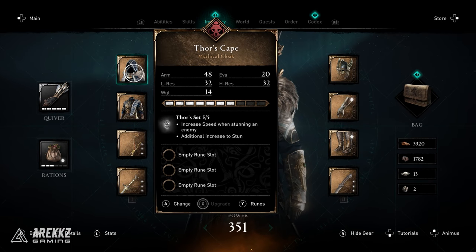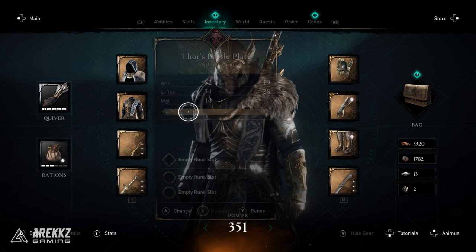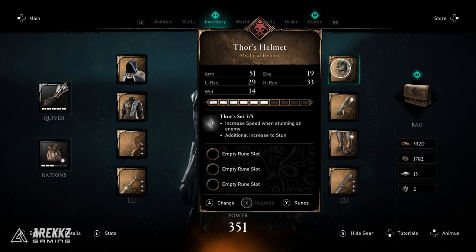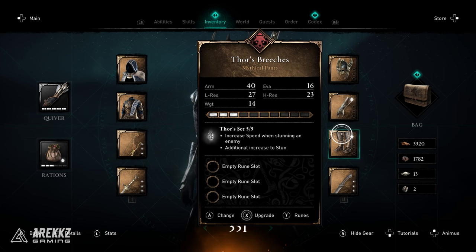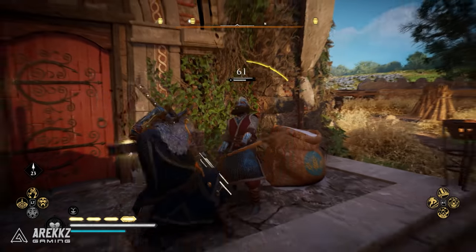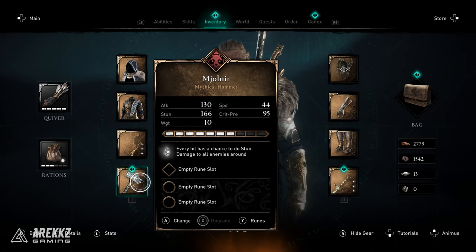Thor's armor itself is visually pretty cool but it also has a set bonus of increased speed when stunning enemies and an additional increase to your stun. You will need the full set before you can get the hammer, and the hammer itself has a really nice visual lightning effect and a unique perk much like Excalibur.